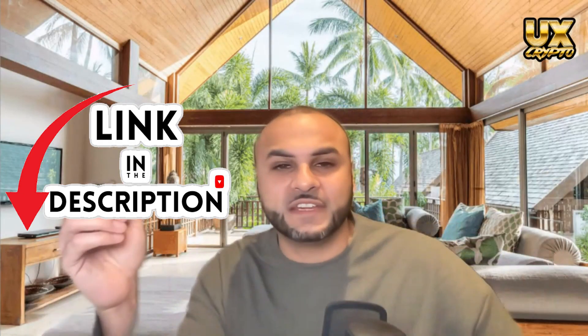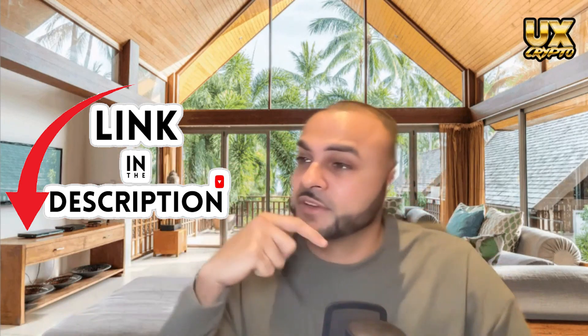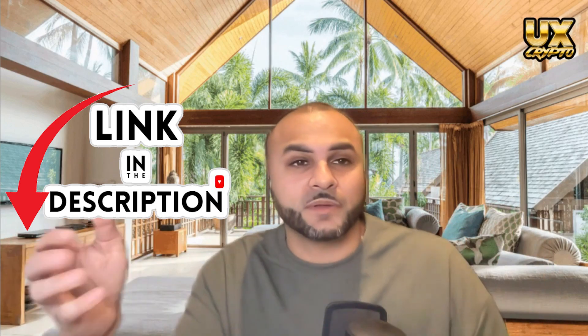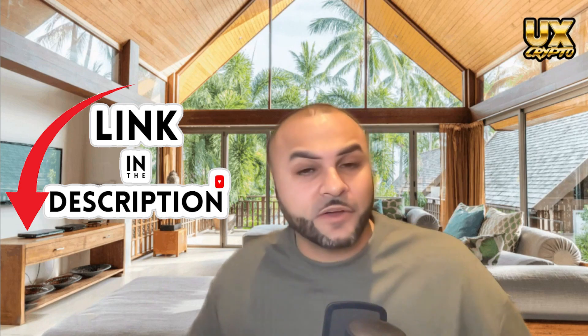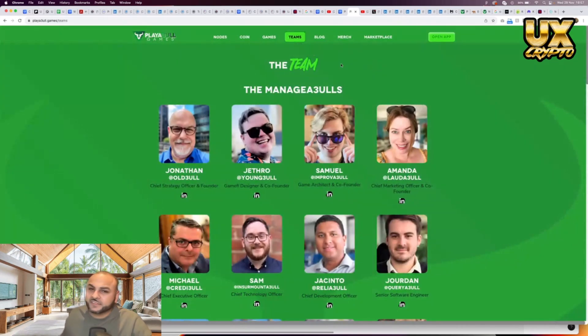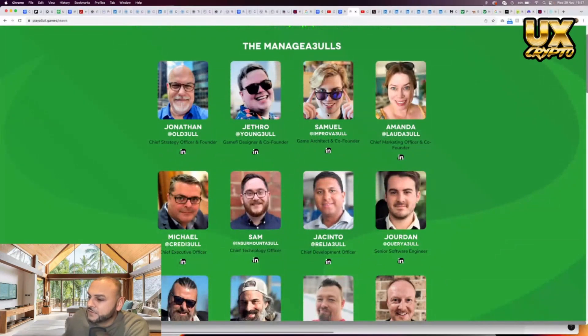So talking about research, let's go into the deep dive for Playable Games. We're starting off with the team. Looking at the members, it seems like there are about six of them. You've got the CSO, Game Designer, Co-Founder — six people in total. Two of them seem to be related: 'Old Bull' and 'Young Bull' — I'm pretty sure they're father and son, which is a nice little story.